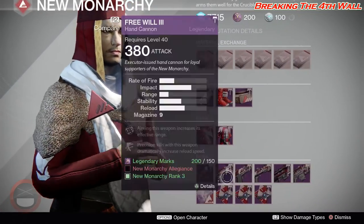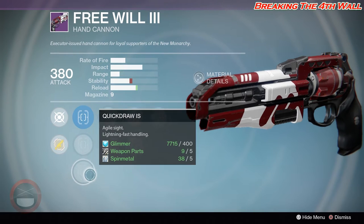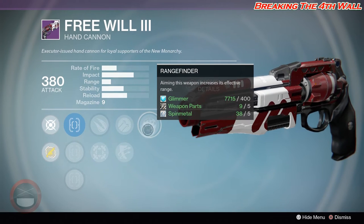As I said before, these weapons will change from week to week. Next we got the Free Will 3, with Steady Hand IS, Fast Draw IS, Quick Draw IS, Hip Fire, Explosive Rounds, Hammer Forged, Outlaw, and Range Finder.